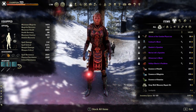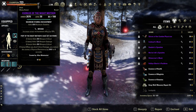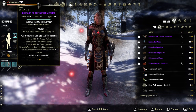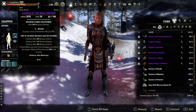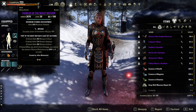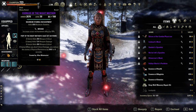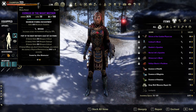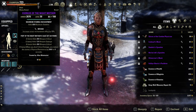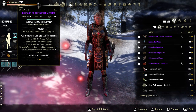We are running a five-piece Night Mother's Gaze. I know what you're thinking — you're a tank, why not use Alkosh? I don't have access to Alkosh. Night Mother's works best for me because I do crit, and when I crit I get those six seconds of extra penetration for the build, which allows me to do more damage.